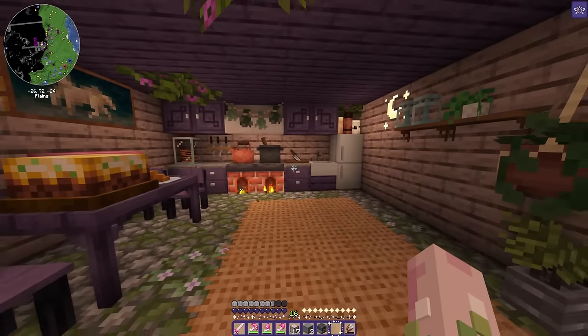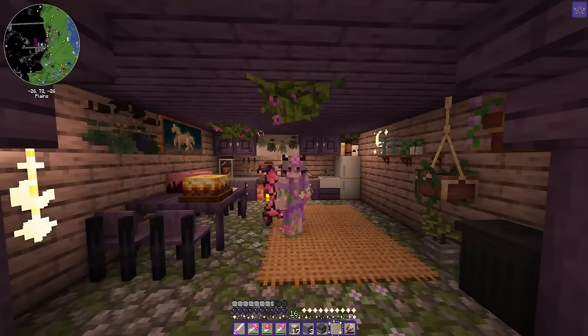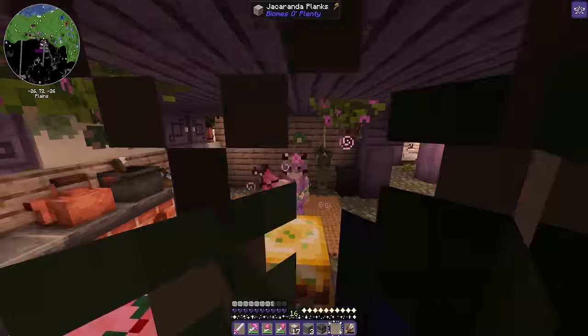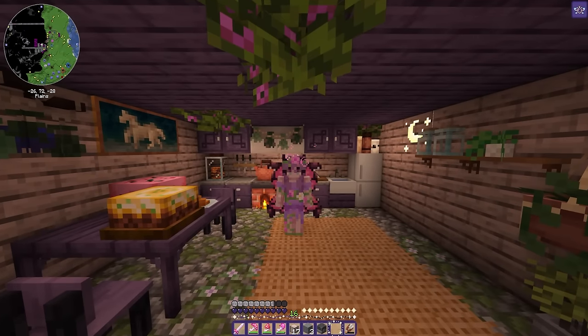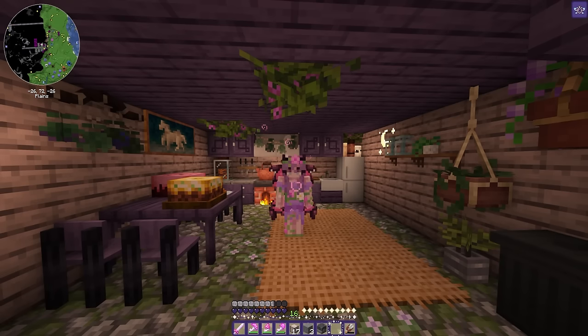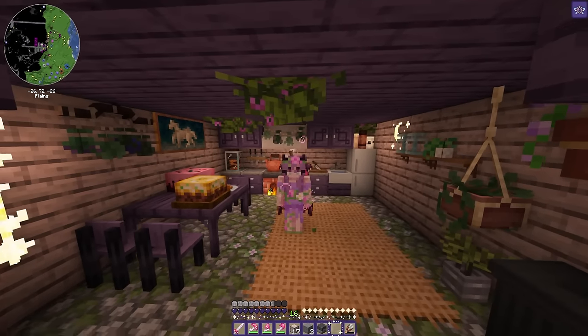We're slowly getting there — please let me know what you all think of the kitchen, and if there's anything you would change or improve. Like I said, I'm really not good at interiors but I'm trying and I'll keep practicing. I think I'll leave this episode here and we're gonna work on the enchanting room next time — we're gonna rearrange and change it up. Thank you all so much for watching, don't forget to like, comment and subscribe if you haven't already, and I'll see you in the next one. Bye!